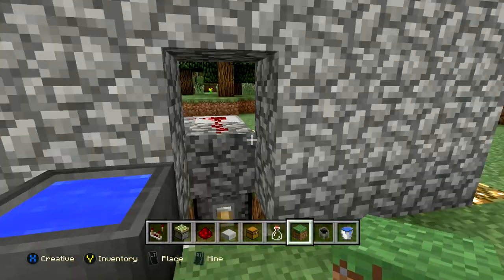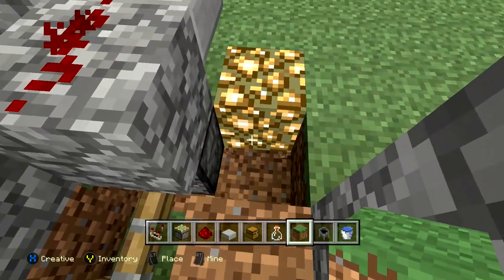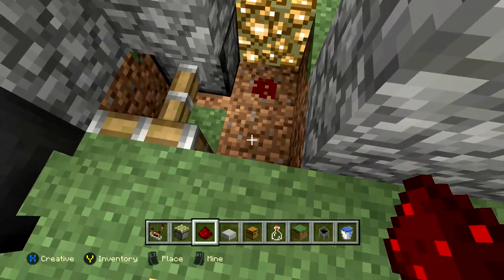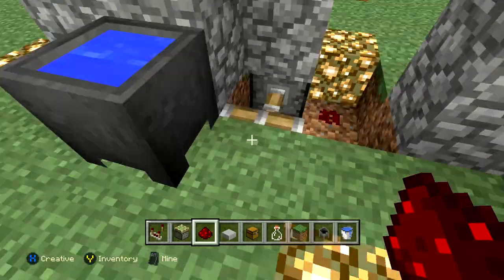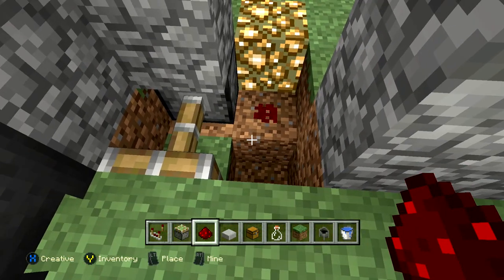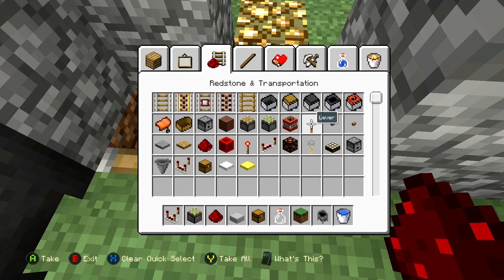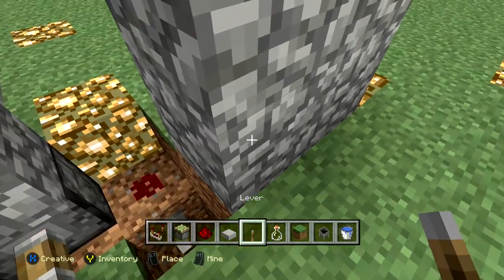Over here to the right of where the piston is, I'm going to place another piece of redstone. I want to be able to place a lever so I can close the entrance from the inside when I'm down in my secret base — otherwise it's just going to stay open until I put water in. So I put redstone dust to the right of the piston, then grab a lever and place it here, and we're pretty much done with the entire tutorial.